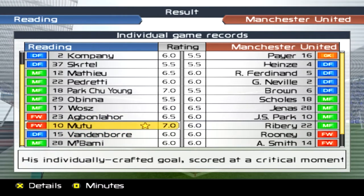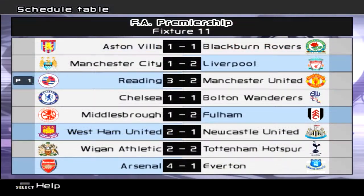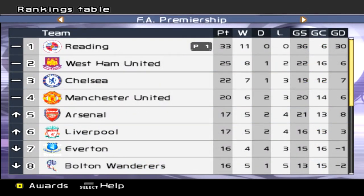Another great game but onto the results — fixture 11. Quite a few draws in there, only 5 teams won this week. Aston Villa at Blackburn was 1-1. Liverpool have gone to Manchester City and won 2-1. Bolton and Chelsea was 1-1. Fulham won at Middlesbrough 2-1 — they desperately needed those points. West Ham won 2-1 to maintain second position. Wigan and Tottenham was 2-2, and Arsenal win at home 4-1 against Everton.